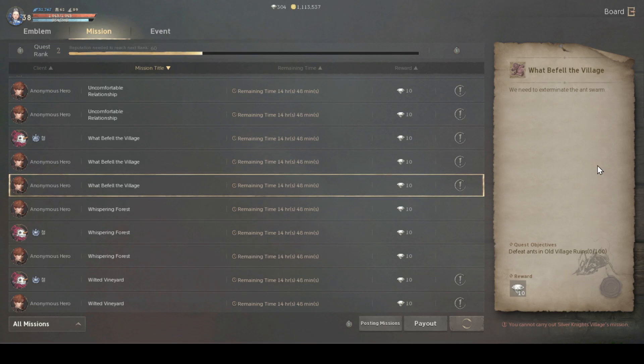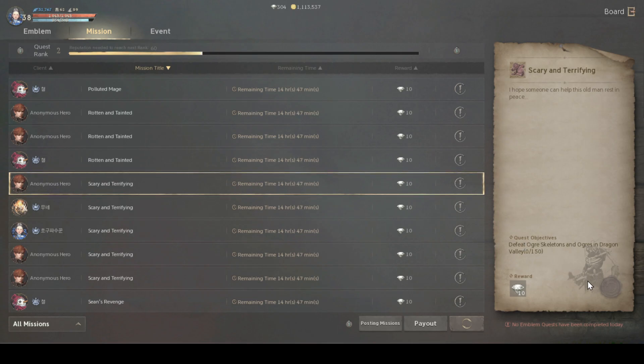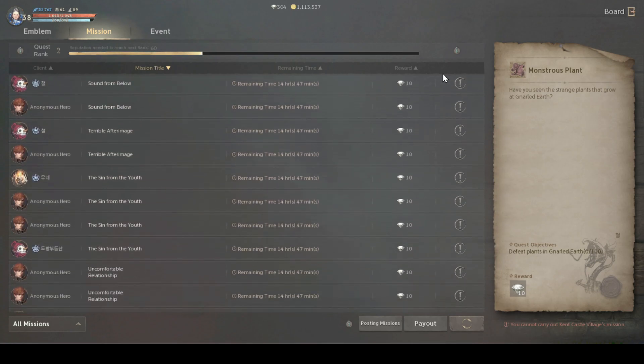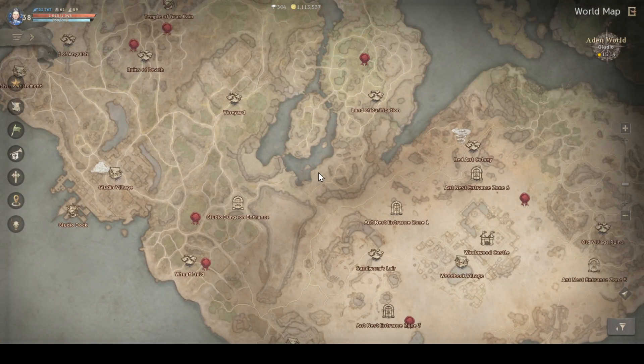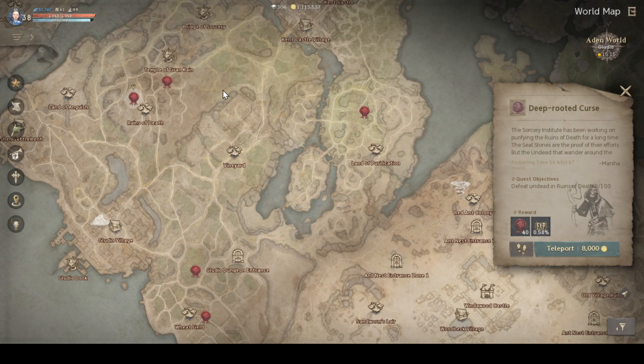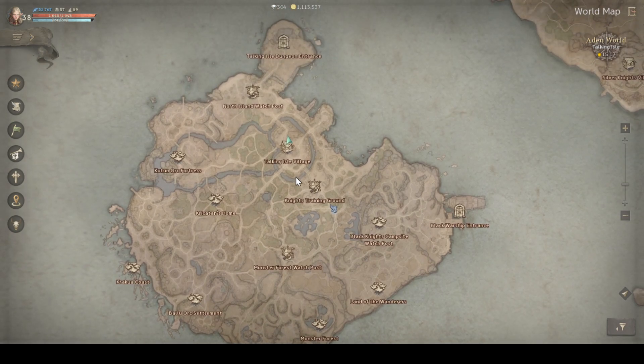So you need to keep progressing through your main story content and eventually you will be able to unlock that particular content. There are also other types of errors, like 'no emblem quest has been completed today.' If that error is shown, it means you have not cleared that particular mission today. You have to clear the mission yourself first before you can clear it again for another player. If you have not completed it for yourself, how can you clear it for others? So these are the emblem quests that I have not actually completed or cleared for today.